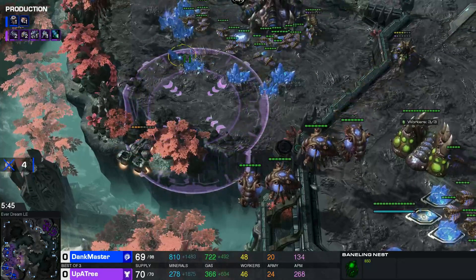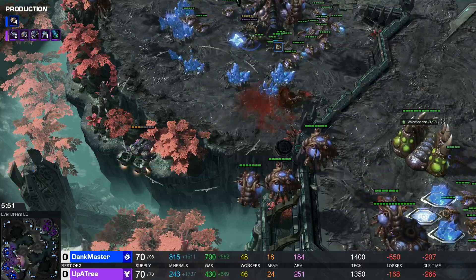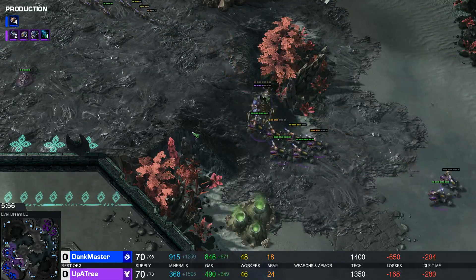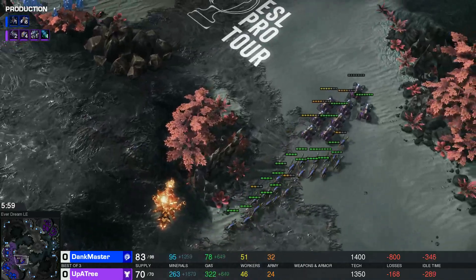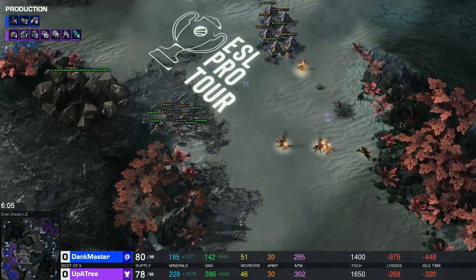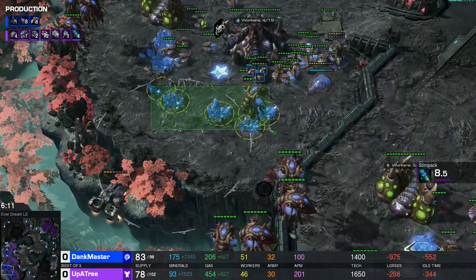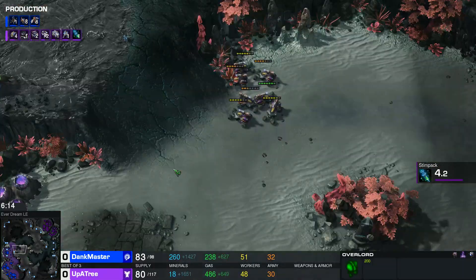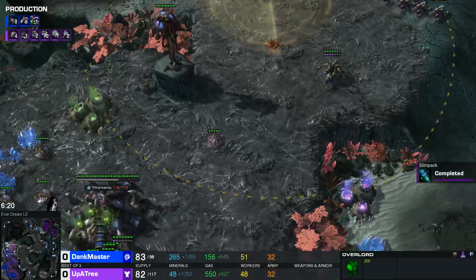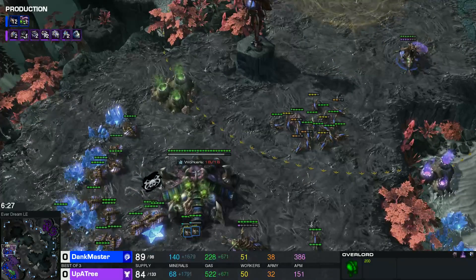The liberator is moving into the main to take out gas-mining drones - very important to stop the muta. Meanwhile hellions up at the third, gonna fry some Zerglings. Four drones go down. The liberator scouts the spire as well. The Queen chases it to the edge of the mineral patches, denying mining. Six patches basically not mining for a minute - those drones have not been mining at the natural and they're gonna scoot over to the third, but guess what - the hellions are up there.